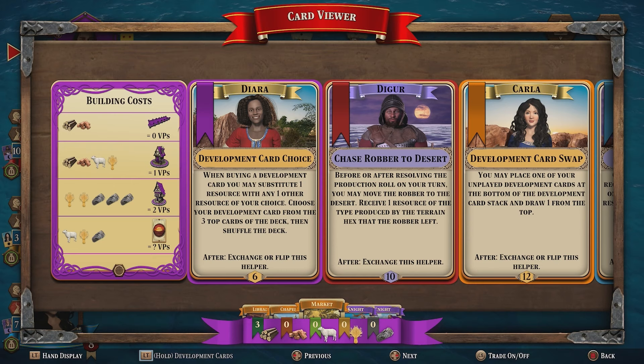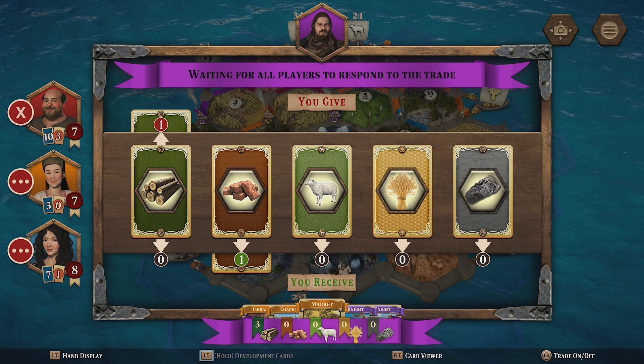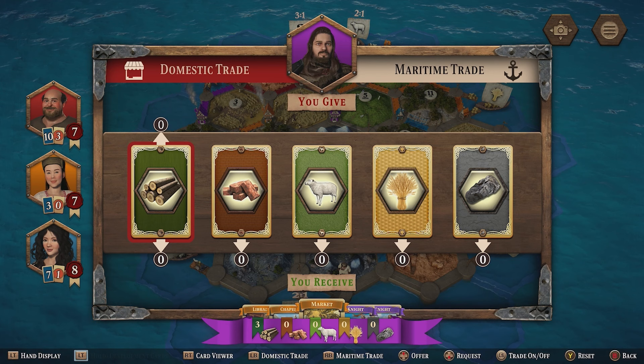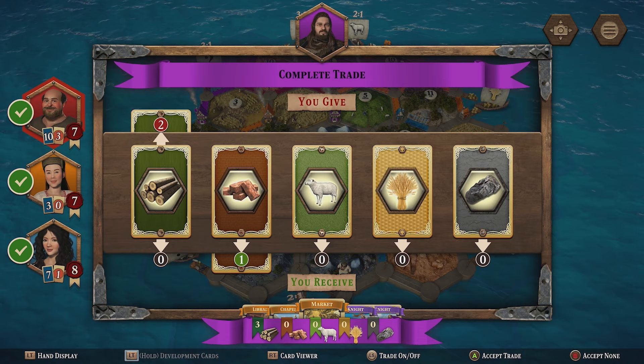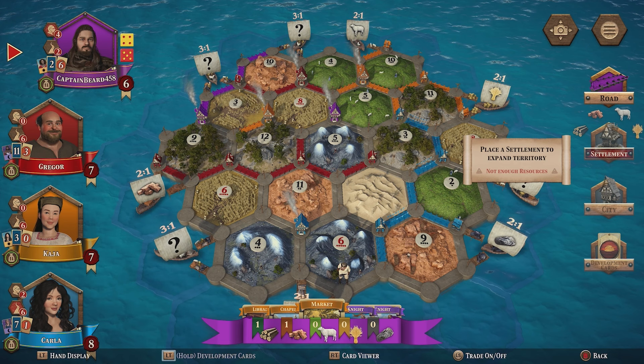For a settlement I need... oof. That's going to be tough going right now. Let's try — that's a no-go. I can't do anything right now. I will be able to build a settlement, but not right now. I need to try and survive another round. Seven — everyone's safe. Oh no — Gregor's in trouble. Who have they blocked? They blocked me — on the five.